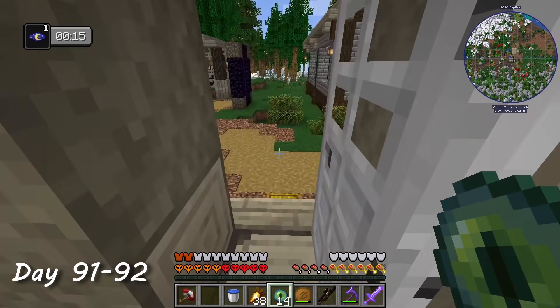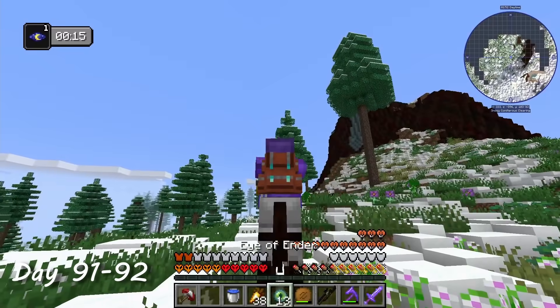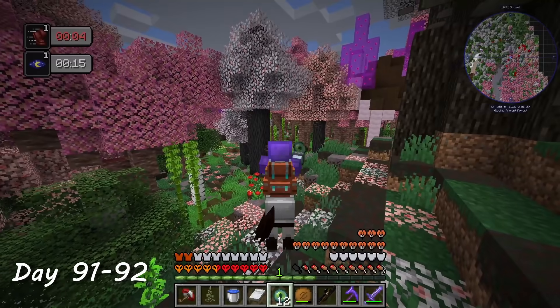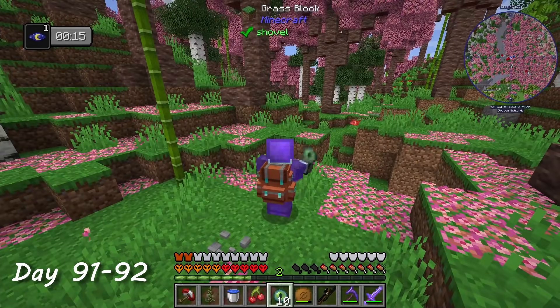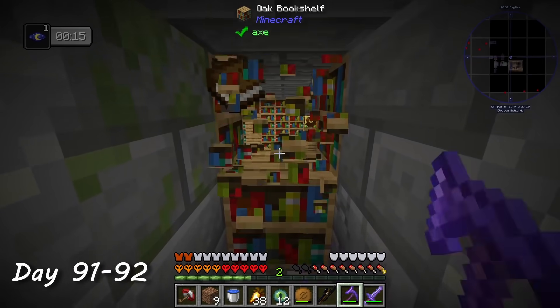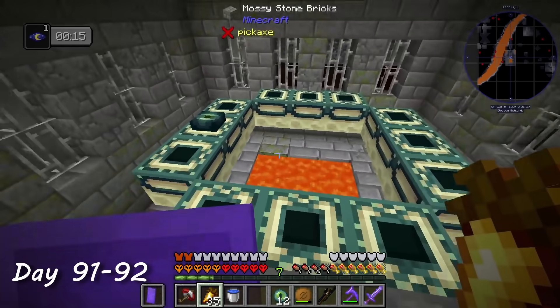Day 91 — it was time. I was going to fight the ender dragon. I mounted my horse and threw some ender eyes. The number of eyes I had to throw was a little embarrassing, but I finally figured it out and dug down. When I broke my way in, I was in the library. After seven minutes of killing mobs and looting chests, I finally found the end portal.